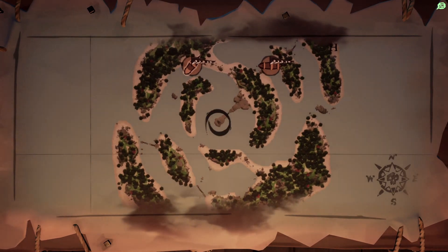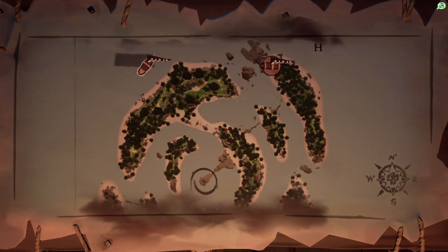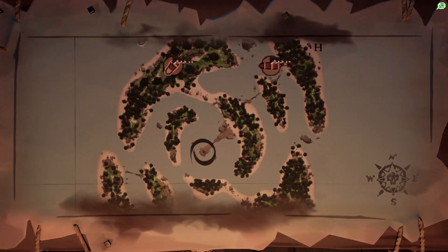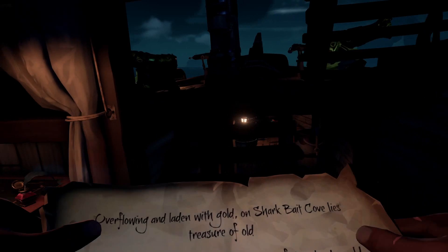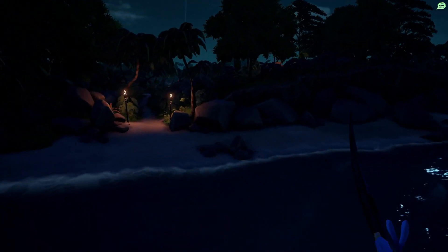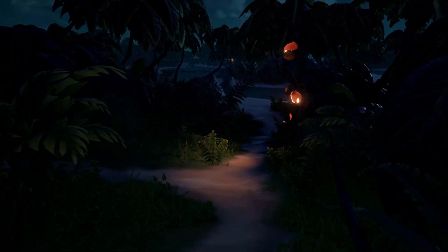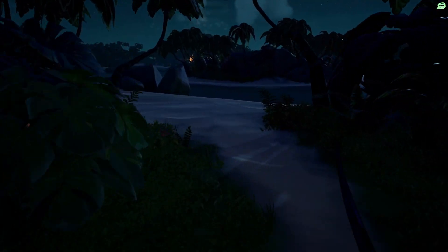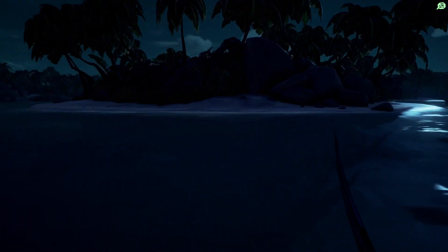We want to be in the center of the island, which is basically this chunk here. You come to the end of this concrete peninsula and run straight through. From our position, we're going to ignore those skeletons, jump onto the beach, and head through the outer ring to the first inner ring.